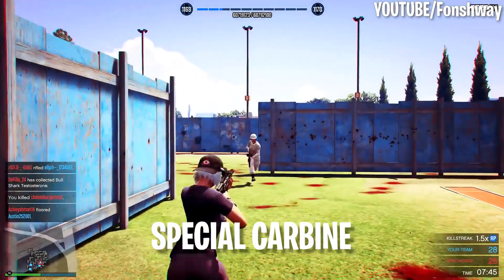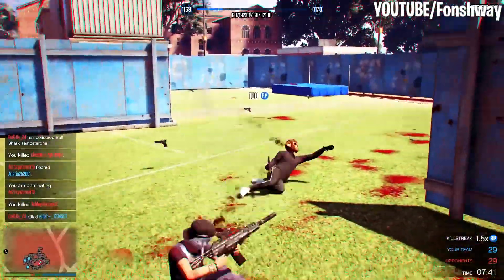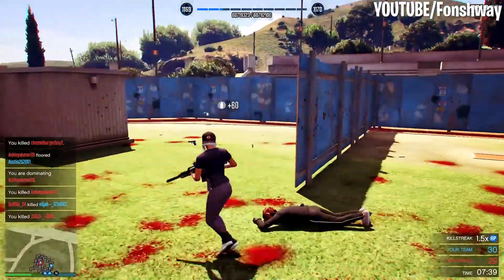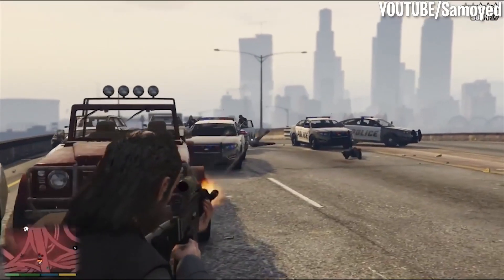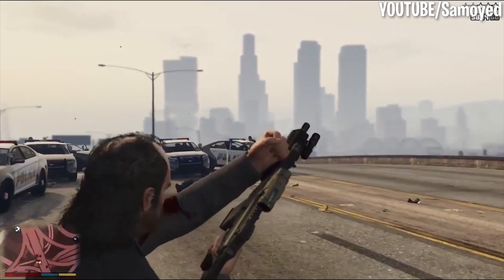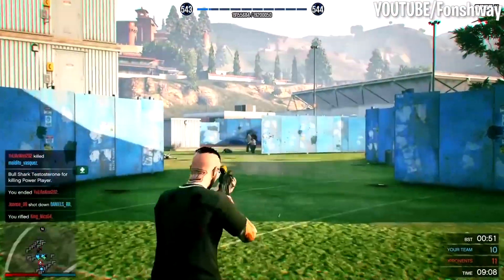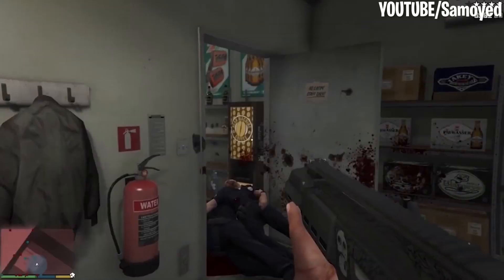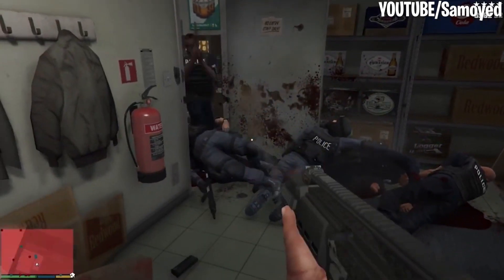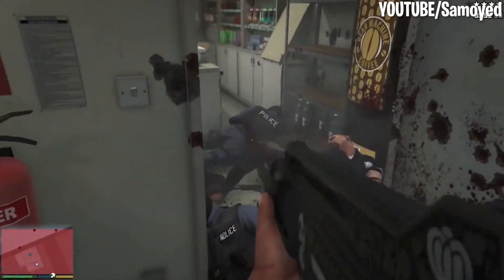Number 1: Special Carbine. If you're looking for the bread and butter GTA Online weapon that you can depend on in almost every single situation, look no further than the Special Carbine. With an excellent rate of fire, accuracy, reload speed, and power, the Special Carbine should put you in a great situation no matter what you're trying to do, specializing in close and mid-range. This is a gun you should bring along for each and every mission. Any GTA Online pro is going to have a Special Carbine on hand at all times, and we can't stress enough how helpful this gun really is.